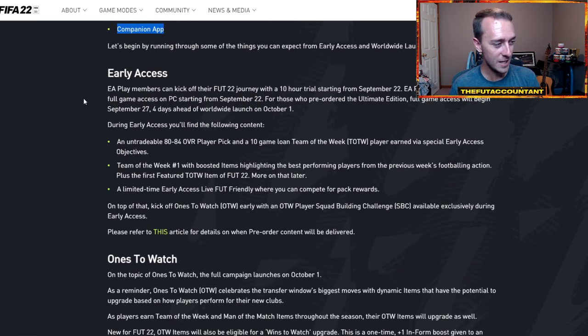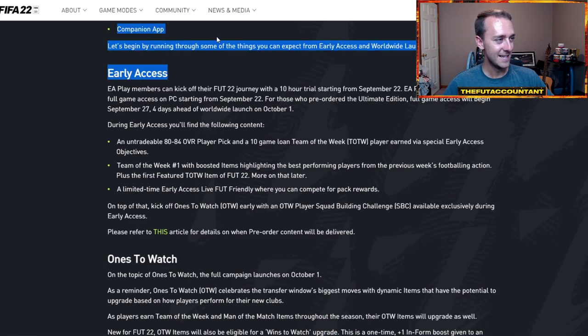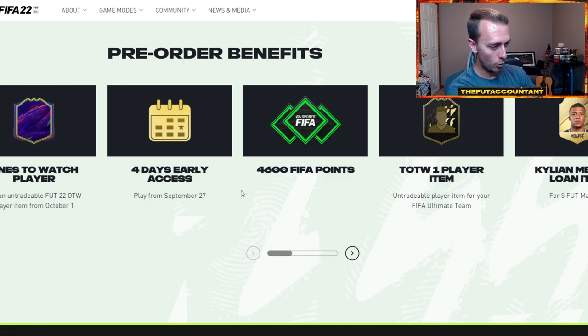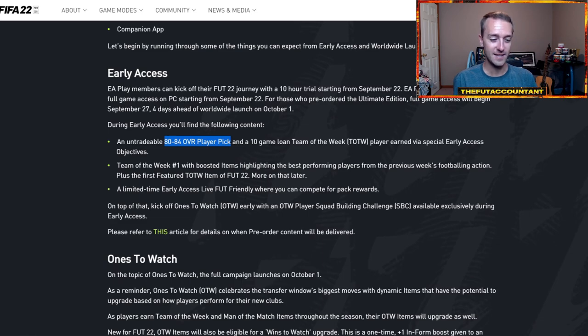So early access: what we learned is that there's going to be a couple of new objectives right off the bat. Now when EA mentions early access, I think they're referencing the four days early access from buying the ultimate edition. So this does not necessarily mean all of these things will be available on the 22nd, but they will be available on the 27th when the full game is released, via early access to those who pre-ordered the ultimate edition.